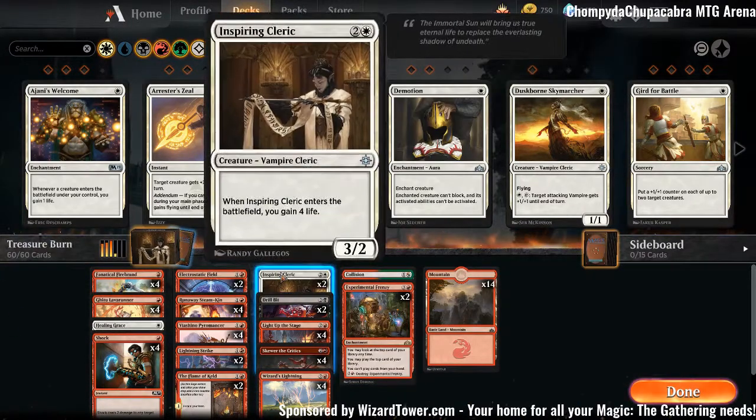We also have Inspiring Cleric, which is nice. It's a 3/2 body for three while also saving your butt against mono red, and it's nice against some of the mono green stompy decks as well.